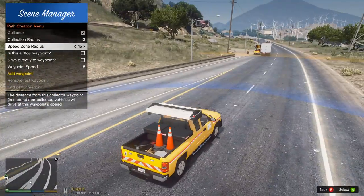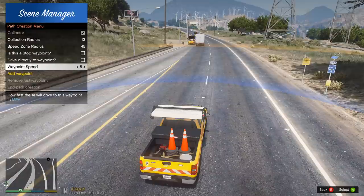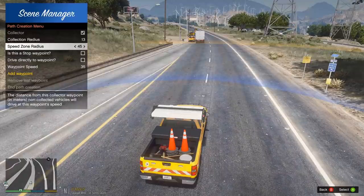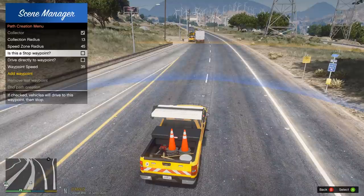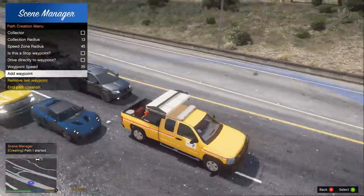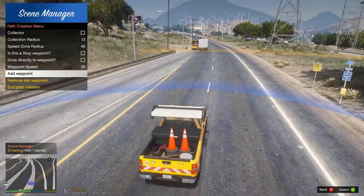And then the speed zone, we're going to set it to about 45. They tend to slow down a lot when I tried this before. And then waypoint speed — let's set this one to maybe 35, I think would be good. Not too fast but not too slow. So that's going to be that. Let's go ahead and start. Okay, so that's the first waypoint there. Every vehicle that goes through this line is going to get caught and start moving over.